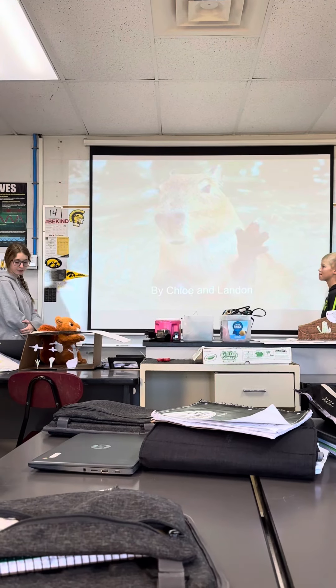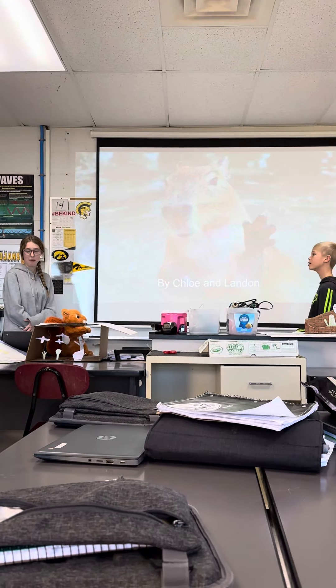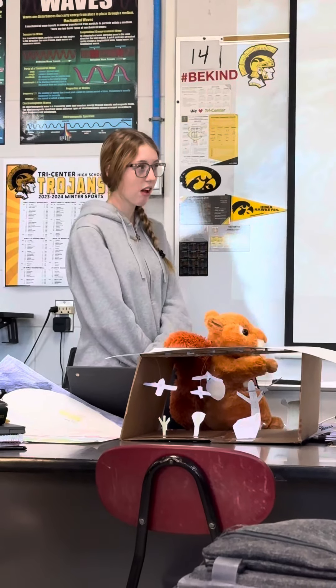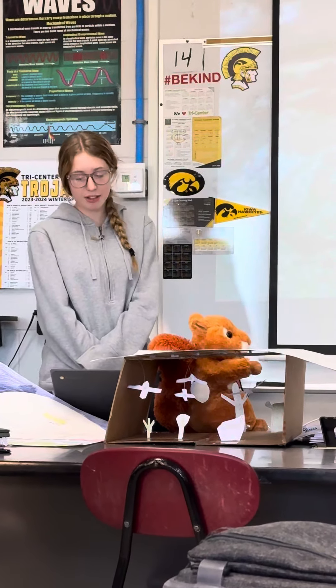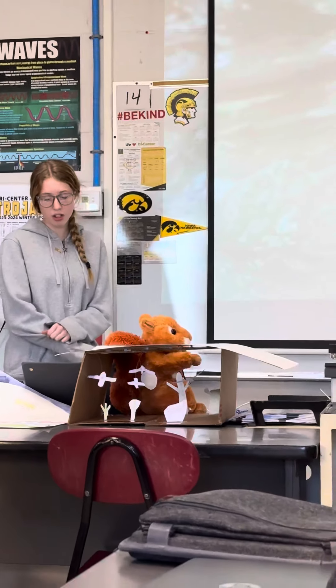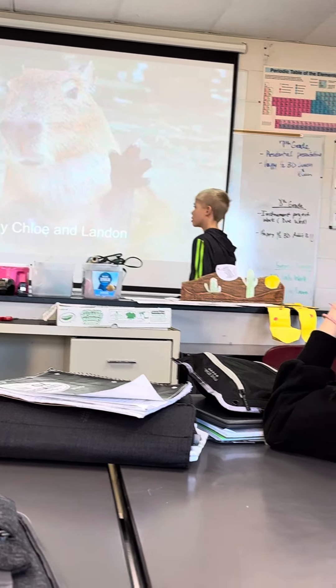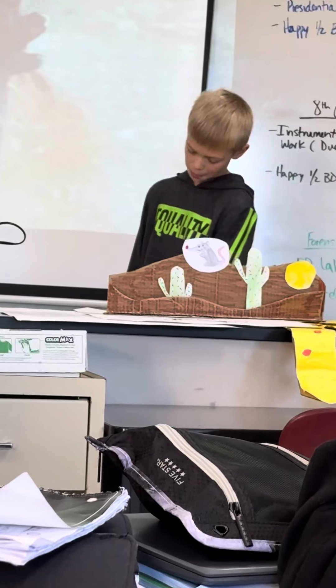Whenever you guys want to go, be loud, whoever's reading. My top three mutations are: camel storing water in the blood cells. The next one is a thorny dip, which would be either a spiky skin, then the last one is an owl.